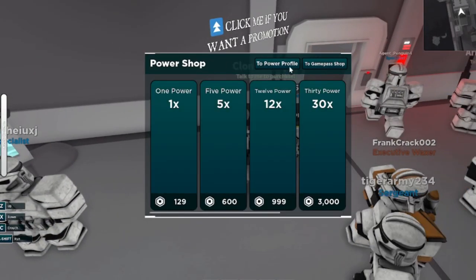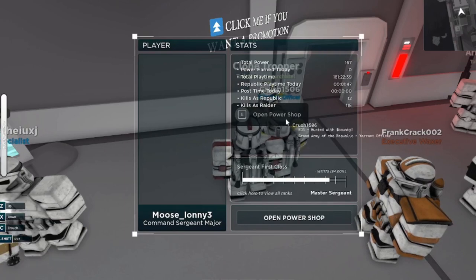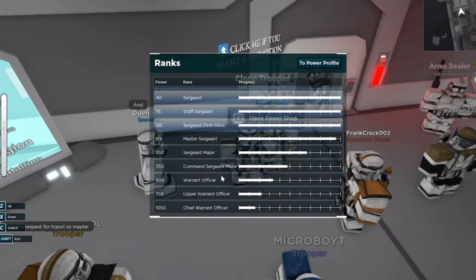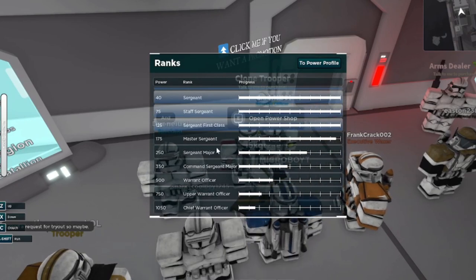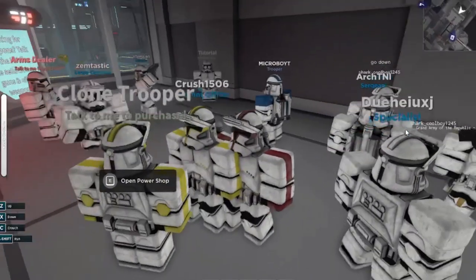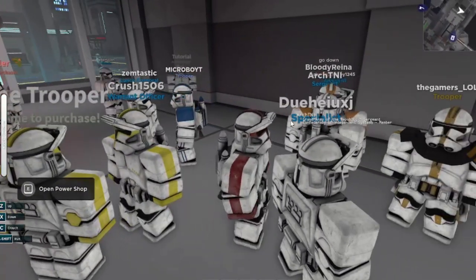This is completely new. Profile power — this literally shows you everything you need to know, all this stuff. Now, I should be Command Sergeant Major, but for some reason it says I'm Sergeant First Class. I do not know why I have the Command Sergeant Major morph still.